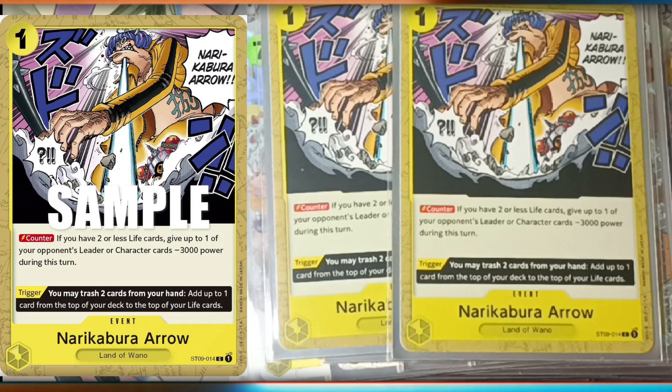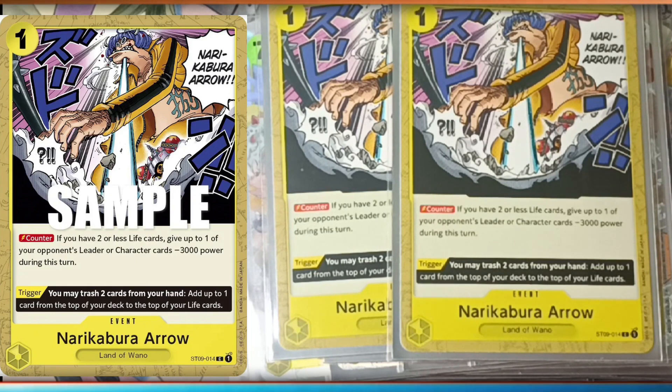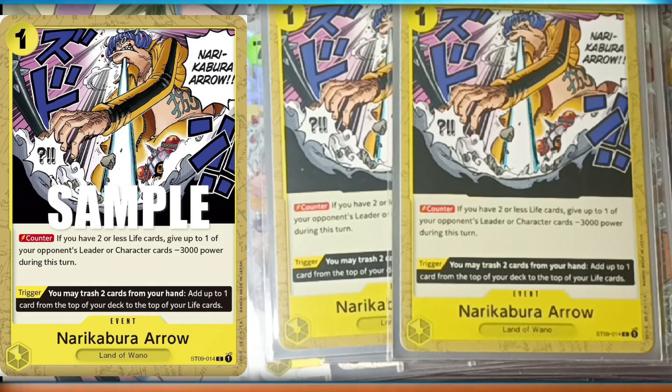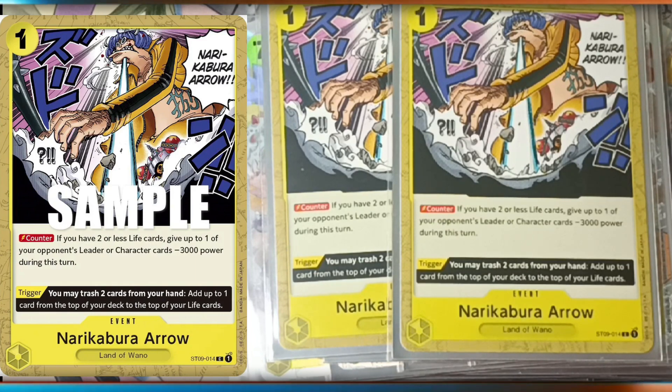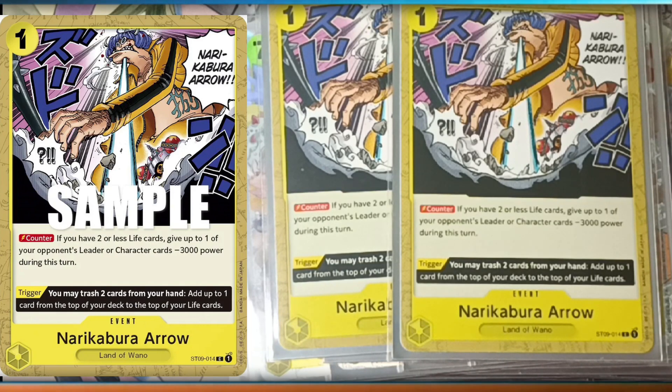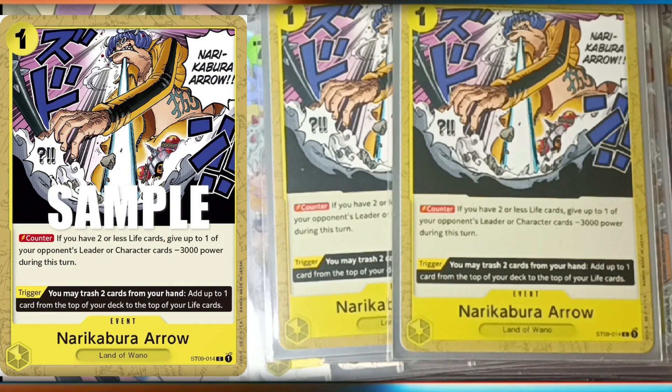Two of the Arrow event — I would probably replace Odin with four of this, or that other event that gives plus 4,000 power, which I thought I had but don't. Counter: if you have two or less life cards, give your opponent's leader or character minus 3,000 power during this turn. Really good for a cost-one, especially against decks like Kid or Luffy that stand stuff back up — you pick that leader or character, give it minus 3,000, and when it stands back up it still has the minus 3,000 for the whole turn. Trigger: trash two cards from hand and get a free life from the top of your deck. Really good card. I only have two because I only bought one of those decks.